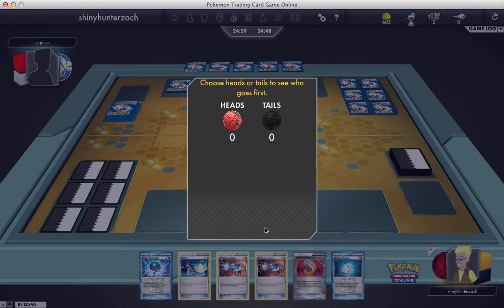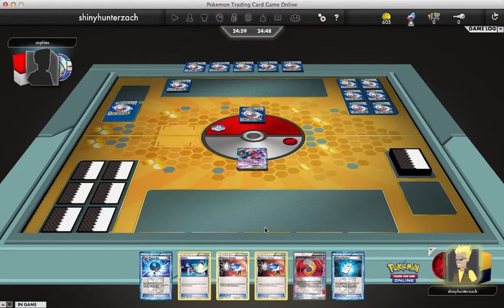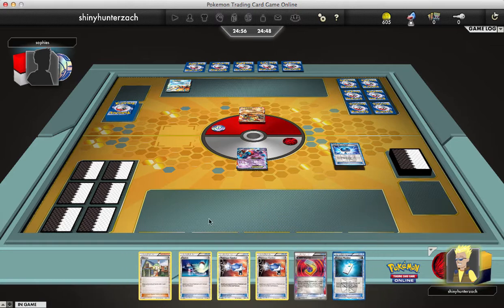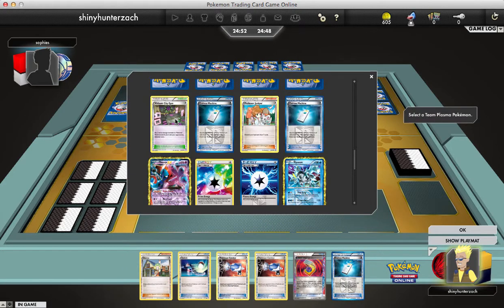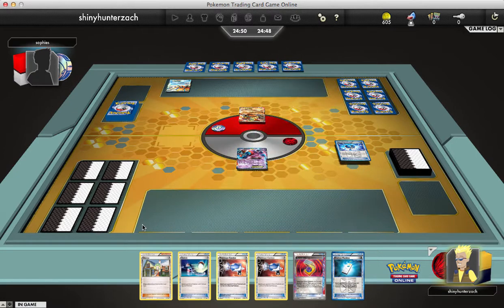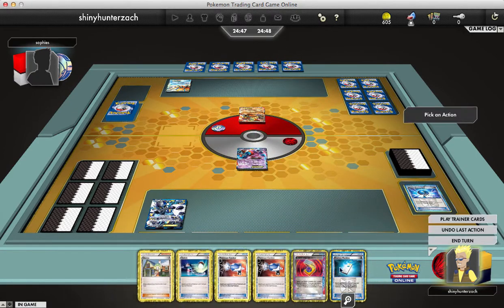My opponent is Sophies, and they are playing some kind of anti-metagame deck. They're starting off with a Landorus EX in the active and a Keldeo EX on the bench. My first move, as I go first, is going to be to Team Plasma Ball for Thunderous.